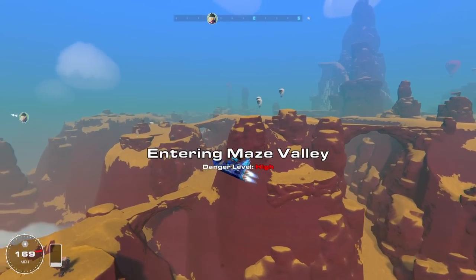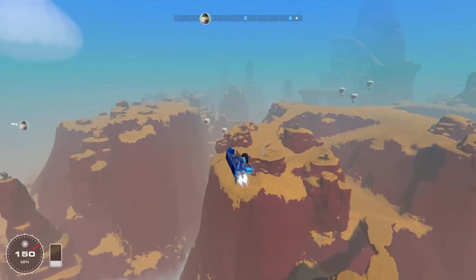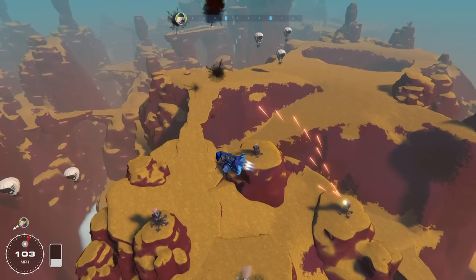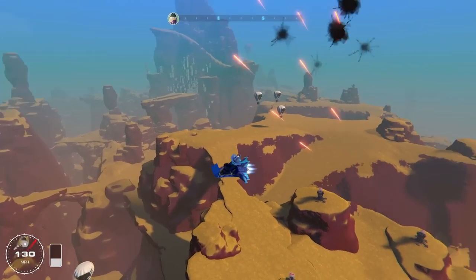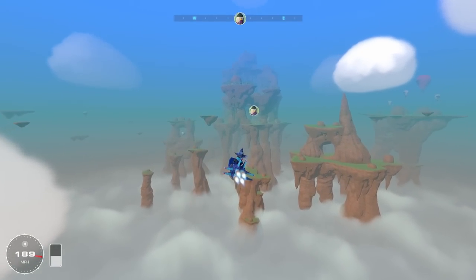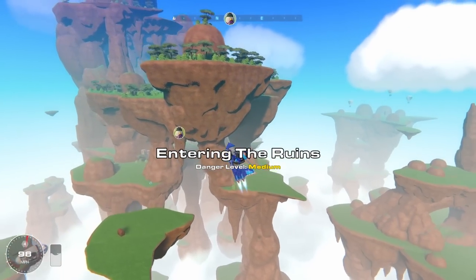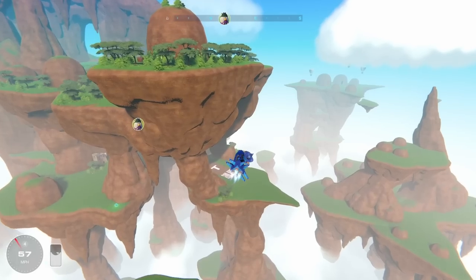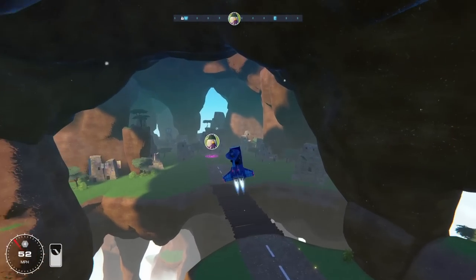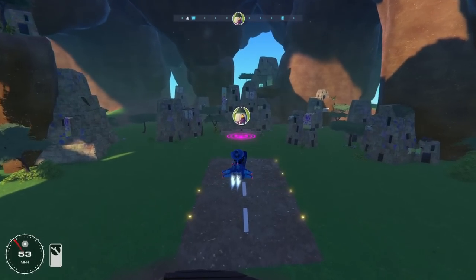Oh look at this area though — Maize Valley! Are those flat cannons down there? That's pretty cool. I should probably not go near those right now though. Whoa, look at this whole new area guys, this is incredible! There's a landing strip — I might as well try and actually use the landing strip. Easy does it, there we go. It's like inside this whole island — what? That's incredible!